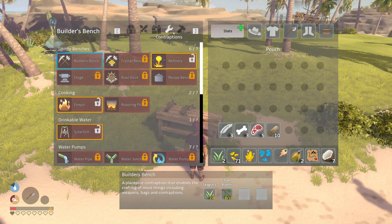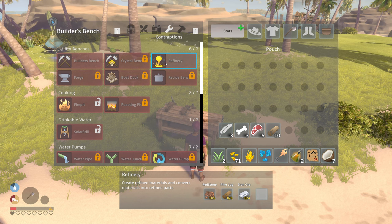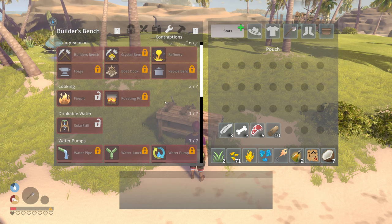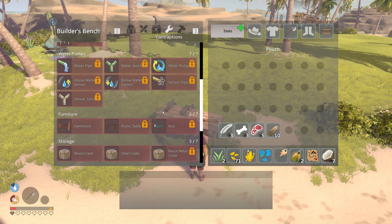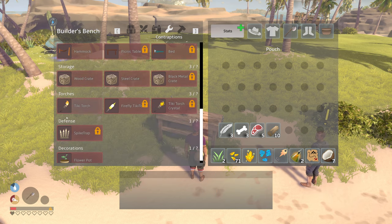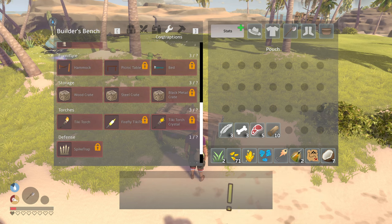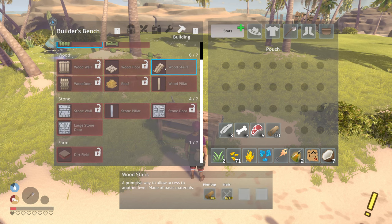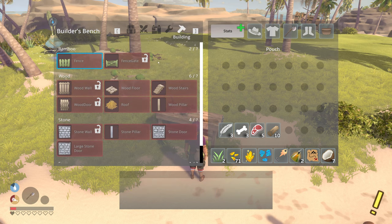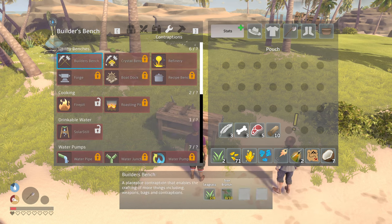These are the tools. There are contraptions — oh, I can build a refinery but that won't do me any good right now. I can build a crate. What I need right now... I need a way to heal. We need like some salve or some balm or something. These are just buildings — I'm trying to see if anything in here would help us.